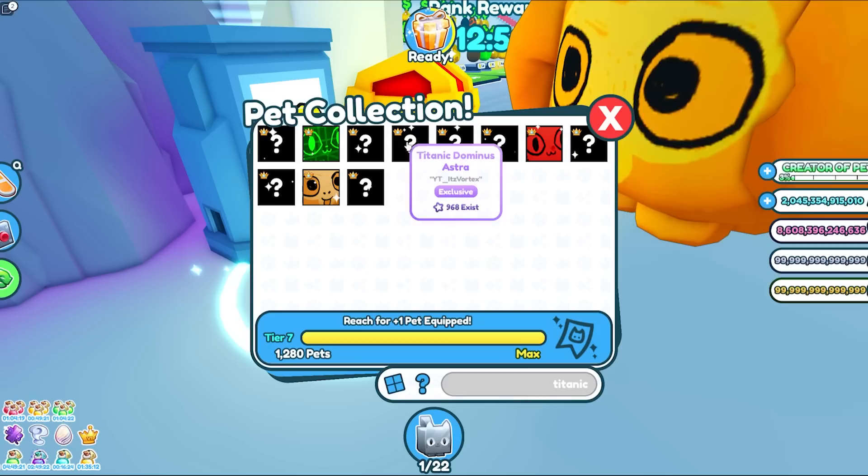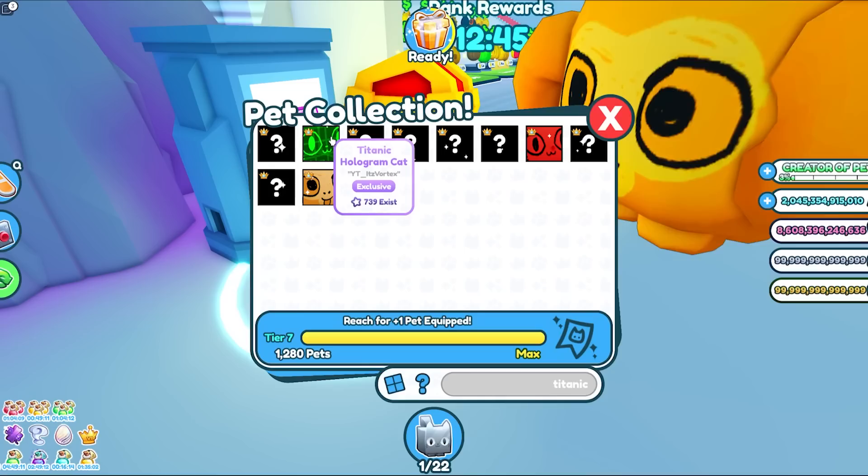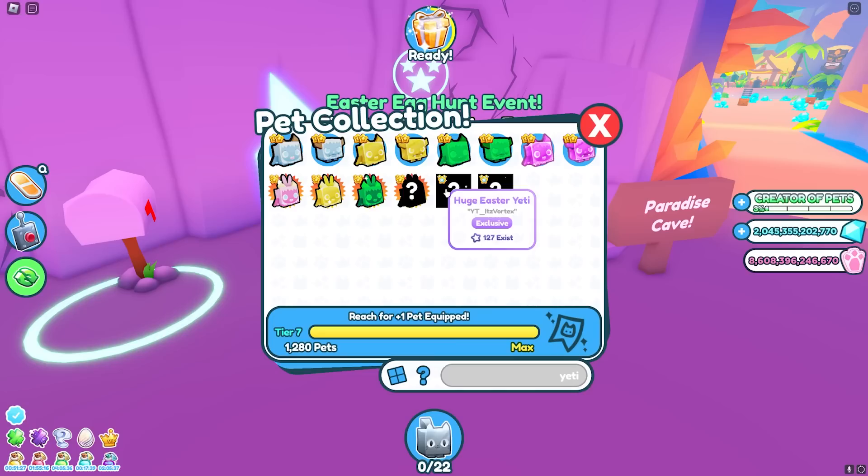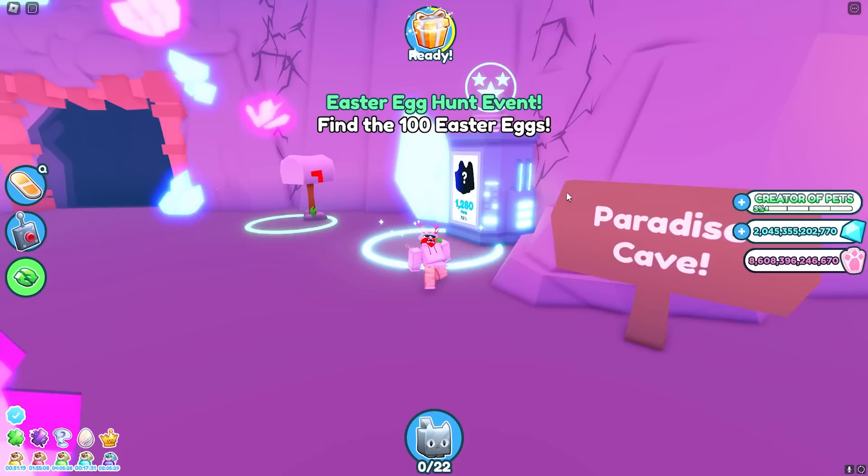The previous Titanic Dominus Astra has almost a thousand in the index. Whenever they add a new exclusive pet, you're able to see how many exist of the previous exclusive egg, and that's how we now know how many Titanic hologram cats are out there. Already after the update, there are already 127 of the huge Easter Yetis, and it's been like five hours after the update, so that's kind of a lot.